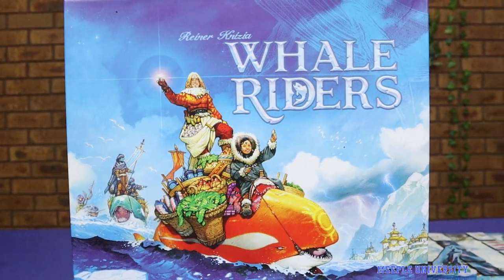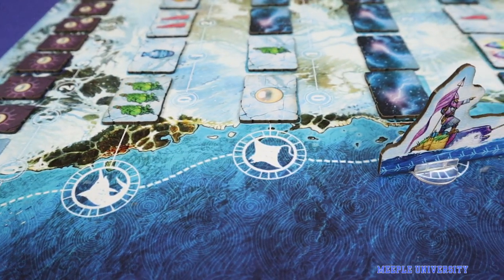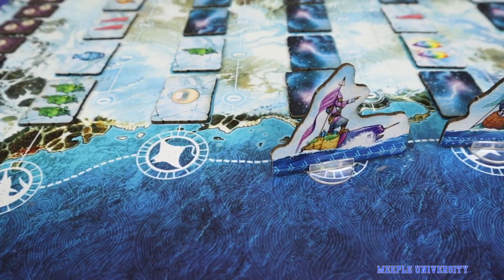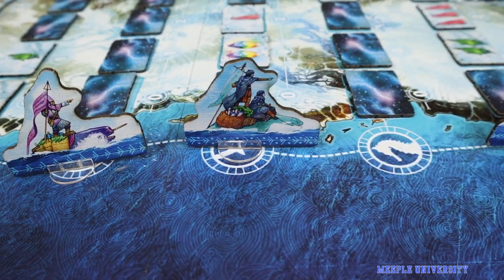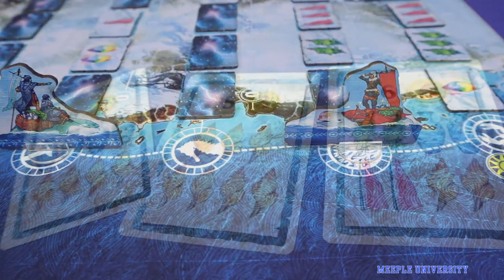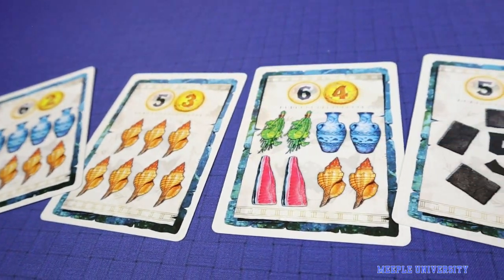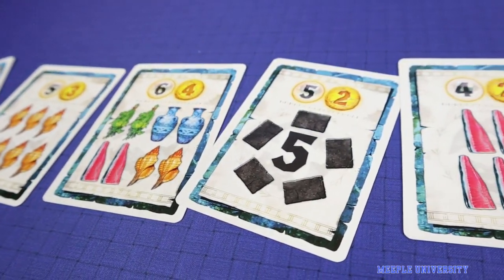The Kickstarter campaign for Whale Riders will also come with some potential unlockable variants, including individual player goals which give extra pearls for completing certain types of contracts, and special action tiles which give different options at some of the ports on the board. These variants won't be covered in this video, but they will be available if the Kickstarter meets its goals.